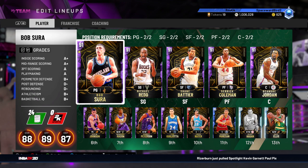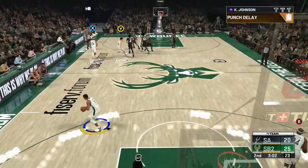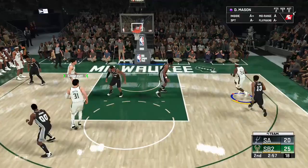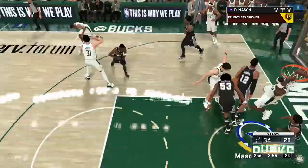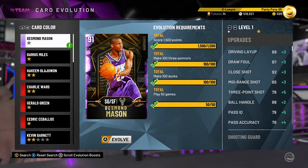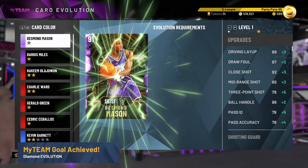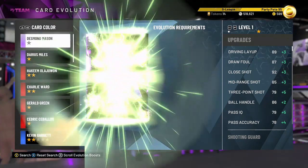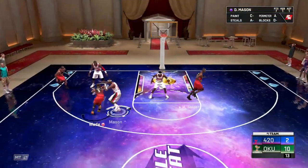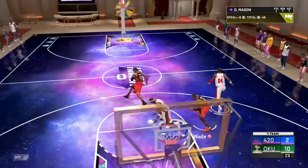Still learning all these new badges this season. Badges that have helped me run through Domination — I love players with Quick First Step. Bob Serra's got it, and so does KJ and Dez Mason. Dez and KJ give me a ton of points off the bench. Pete spent some time this past week and evolved Dez to a Diamond — something I might look at doing soon.